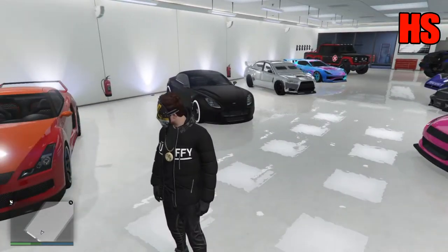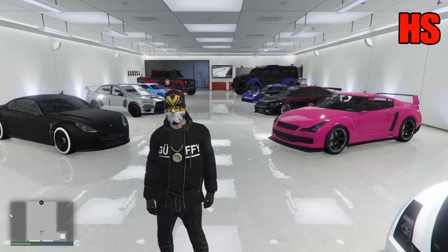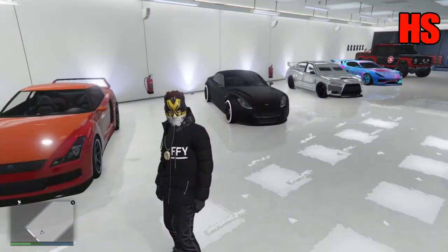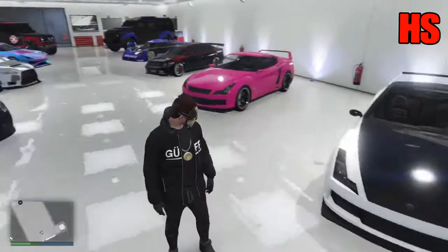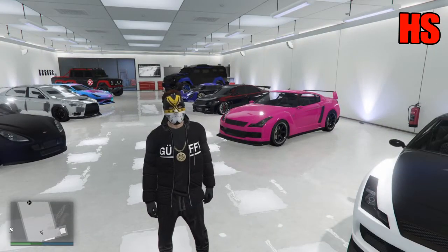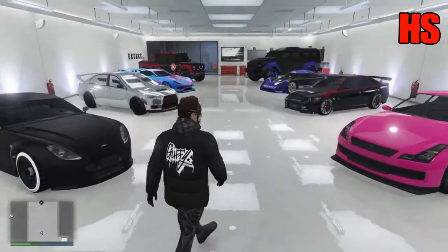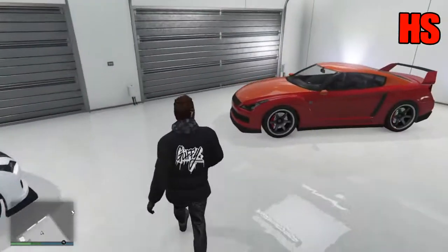In this glitch you're going to need an Elegy Retro Custom if you want to get the most money, but you can use any Benny's vehicles. I'll use the Elegy Retro Custom because it sells for 900k. You're going to need a mobile operation centre with Bay 3 as vehicle cargo, you're going to need to be in a closed friend session, and you're going to have to have a custom plate on your Elegy Retro Custom, and a garage full of cars with at least an Elegy Retro Custom in there.